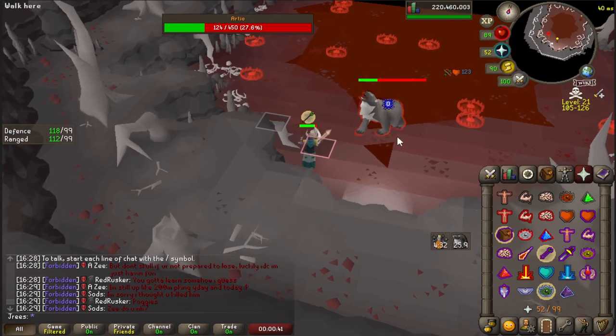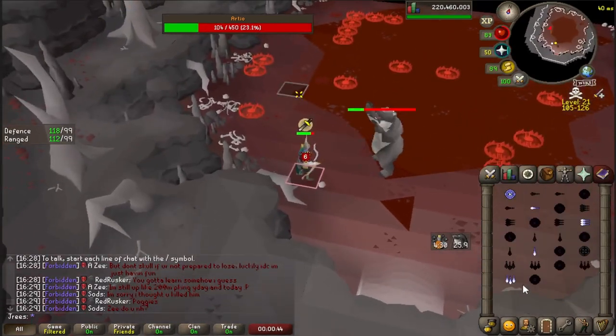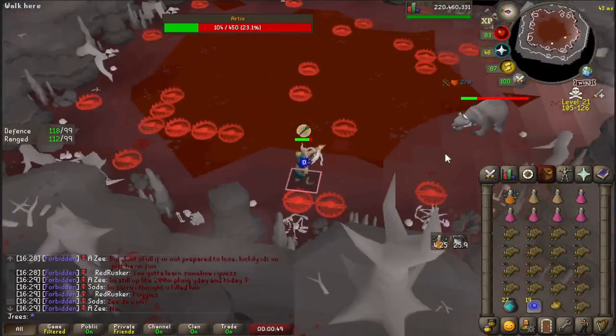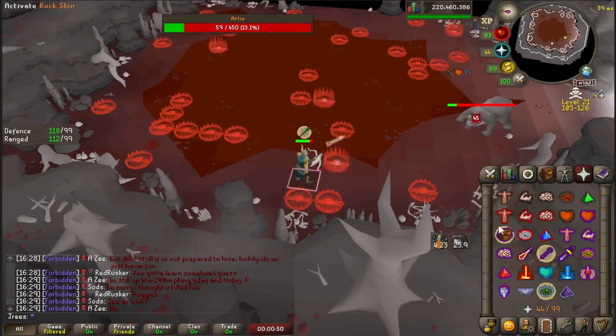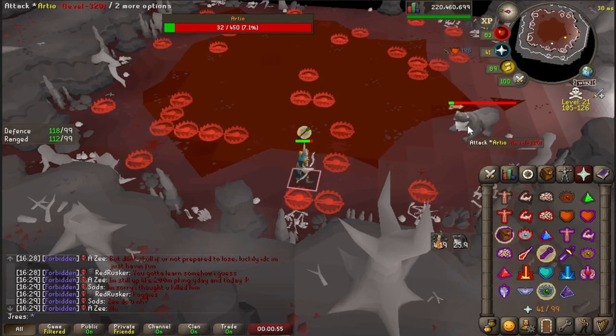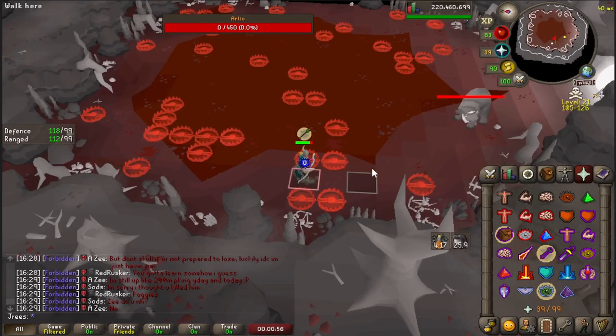At under 30% HP, Callisto will roar again and spawn even more traps. Do the same thing and run away from him as you're casting Ice Barrage. Continue these cycles until Ardeo is dead, and you'll have your first kill count.